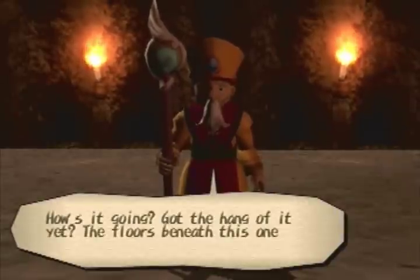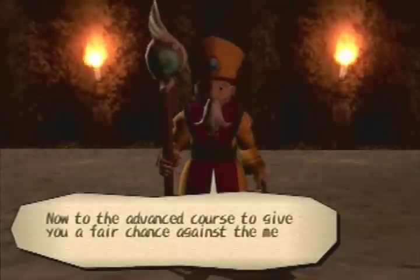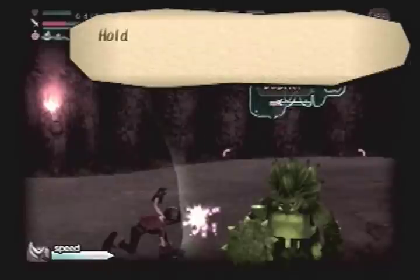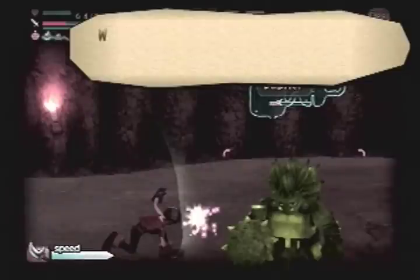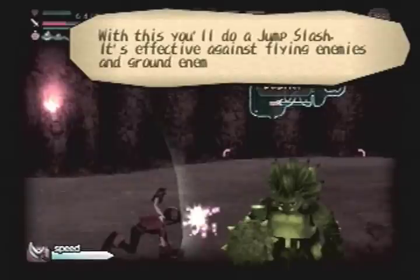Got the hang of it yet? The floors beneath this one are even tougher. Now to the advanced course to give you a fair chance against the meaner enemies down below. Are you using your charge attack when fighting enemies? Hold the circle button down and after your body flashes, release it. You can also hold down the X button — with this, you'll do a jump slash. It's effective against flying enemies and ground enemies.